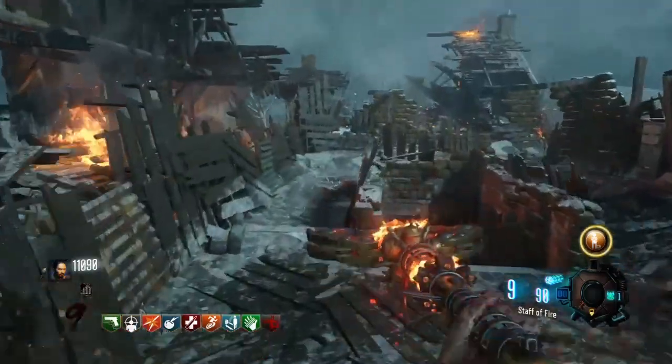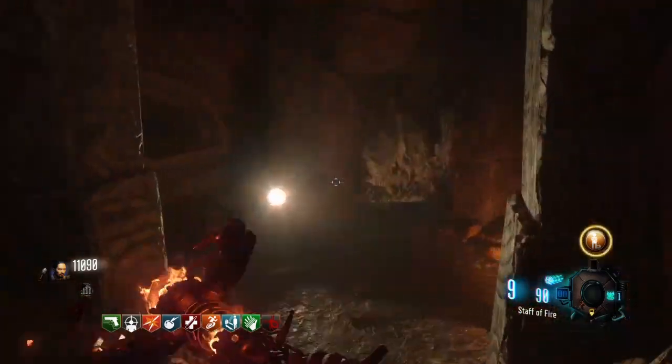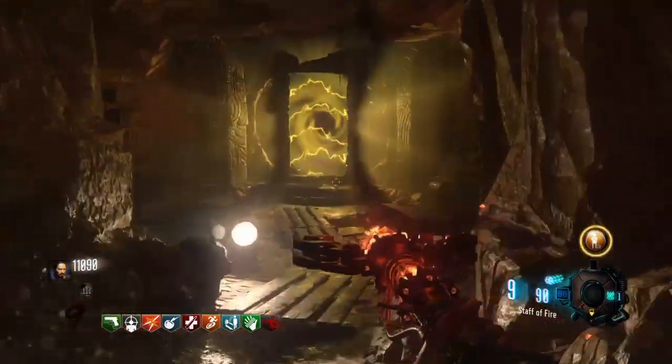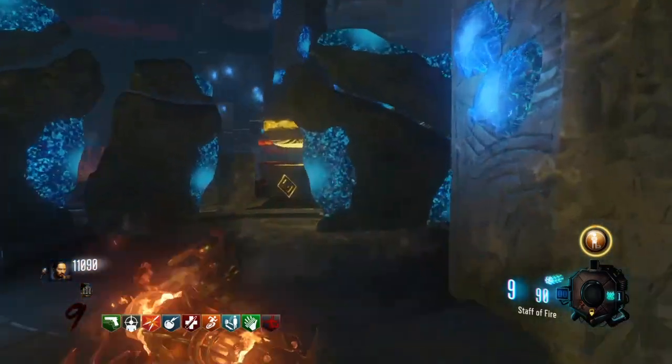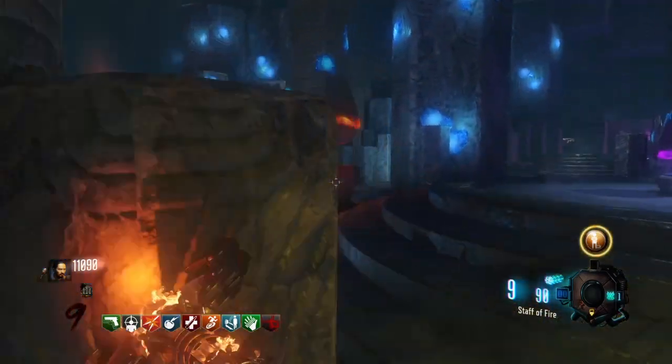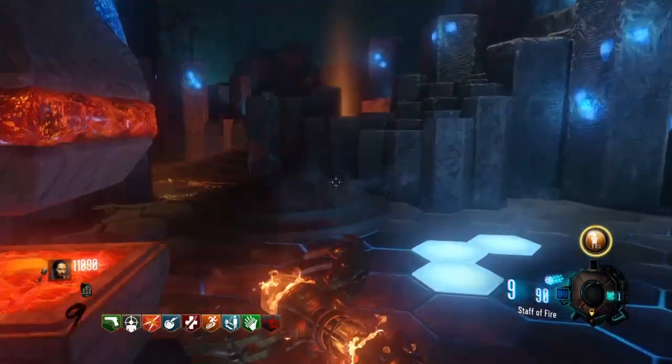Yo guys, what's going on? It's over here at 28, back today with another staff guide. I'm going to be showing you guys how to upgrade the fire staff into Katsuchi's Blood. I'm going to recommend a few things before starting: the shield and the Maxis Drone, which will both be linked in the description along with the basic fire staff. Without further ado guys, let's get started.